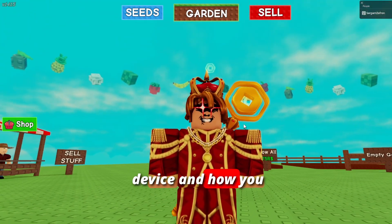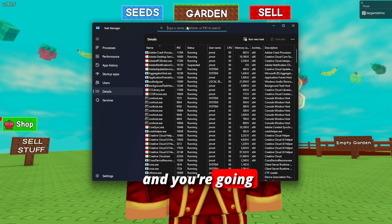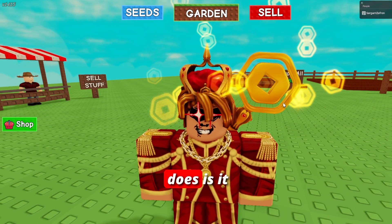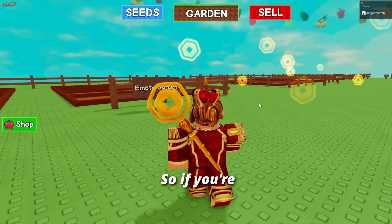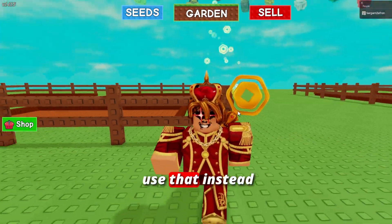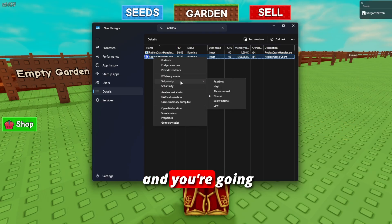Next, let's look at your actual device. If you're on Windows, press Ctrl+Shift+Escape or search Task Manager. Go to the Details tab and search for Roblox. We're going to set the priority of the game — right-click on it and select Set Priority. It's usually set to Normal by default. Right-click Roblox, go to Set Priority, and set it to High.